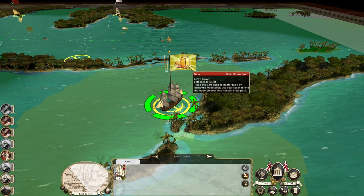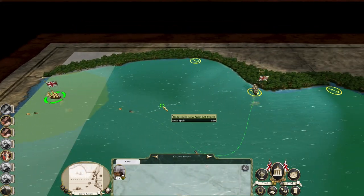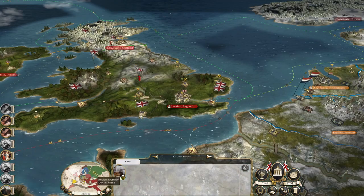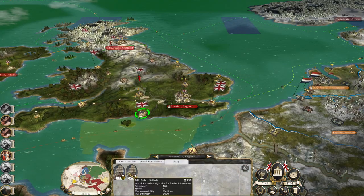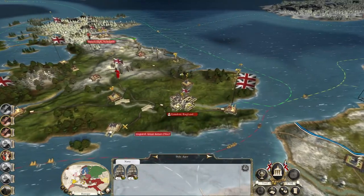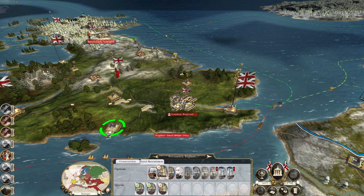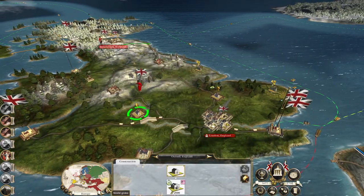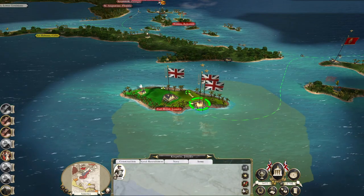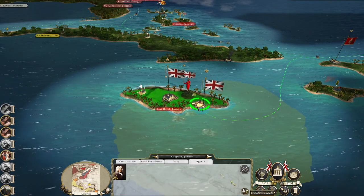Hop back to Europe. Let's pick up these fifths and send them both to West Africa — got two more being recruited. Let's build one fourth rate. Actually, what we've got to do is take Jethro Tull. Let's get this sloop over here, back over to Europe, sail around the pirates.